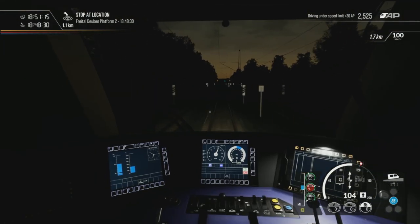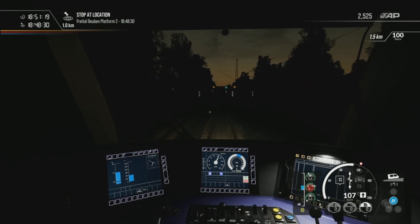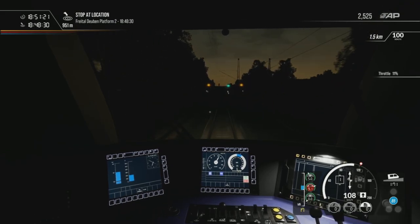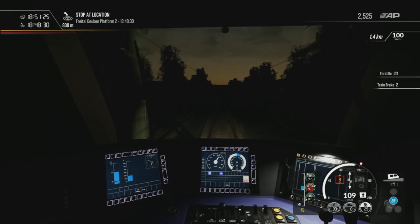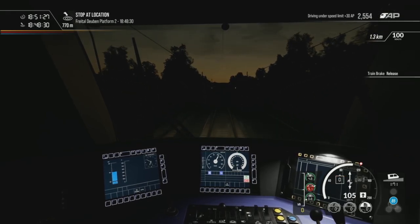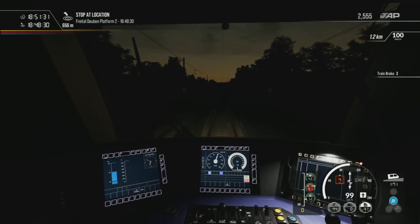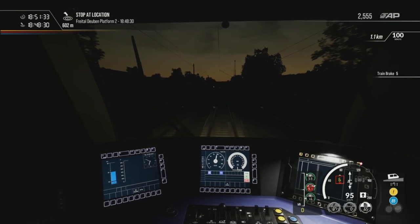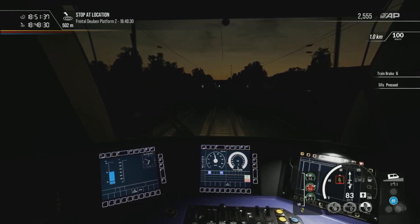One of those secret places on this route — so on Riesa to Dresden you had the Meissen branch where there was the secret bit you could go off and walk around. There's got to be something like that on here. Has anyone found anywhere secret?